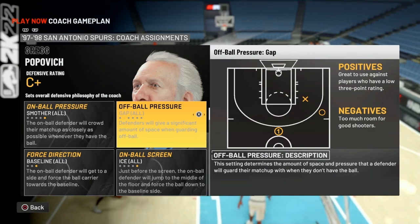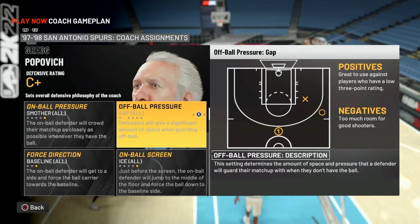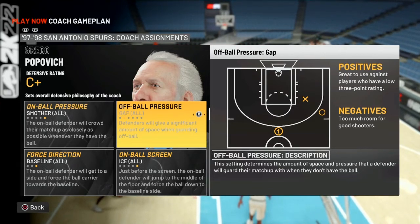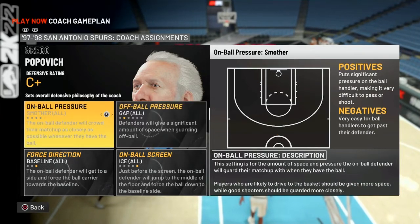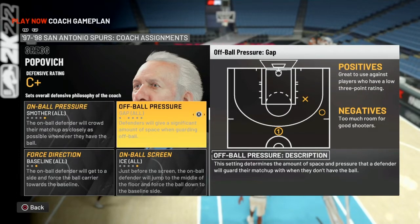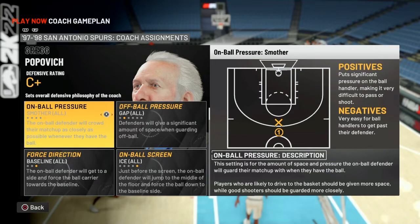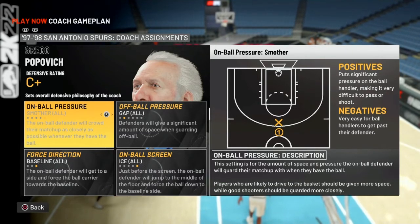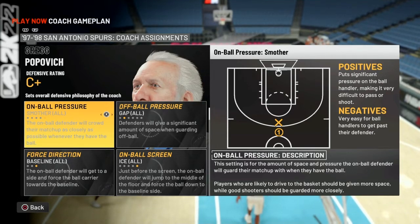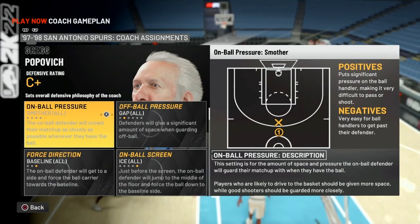First, off-ball pressure. The reason why I put gap — and this does change, sometimes I'll put moderate — is because I want a little bit more help clogging in the paint. But any time the enemy drives, I kind of want to bait them into passing the ball. Whenever they pass, my on-ball pressure is smothered. So what happens is the off-ball defender gives a little space, then as soon as the ball comes to his man, he quickly closes that gap and smothers the ball handler. They pass to someone they think is open, but the defender closes so quickly it ends up baiting them into a bad pass.